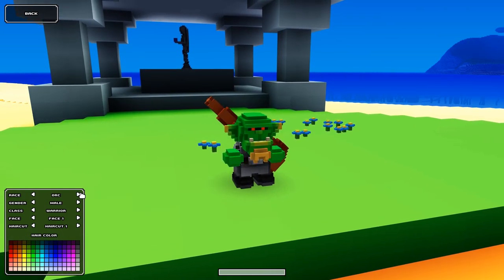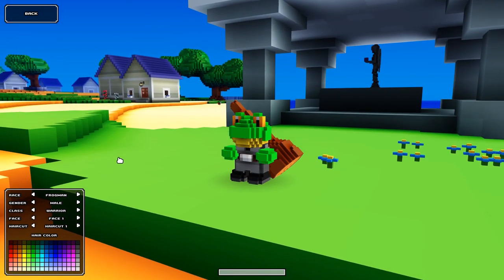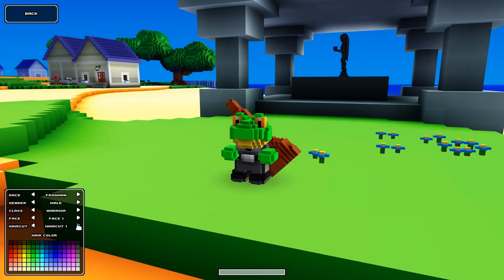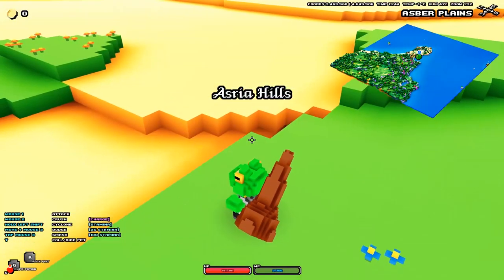Let's go with frogman, male. For classes we've got warrior, ranger, mage, or rogue. I think I'll go with warrior to start out — if I don't like it we can always make a different character. There are only five different face options. I'll go with eyes five. For the name, we're gonna call him Lution. Create character — whoa, alright, we're just popped right in!